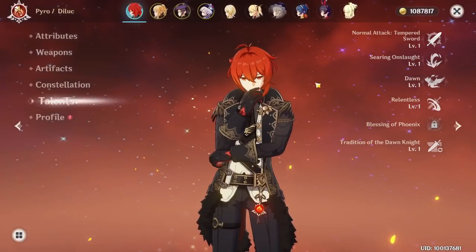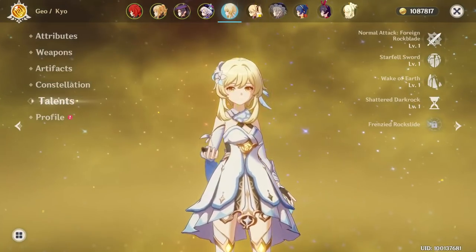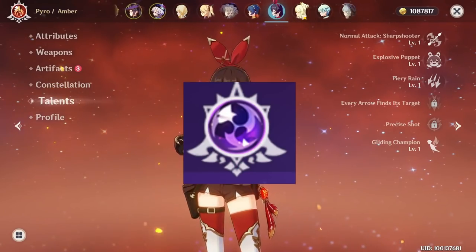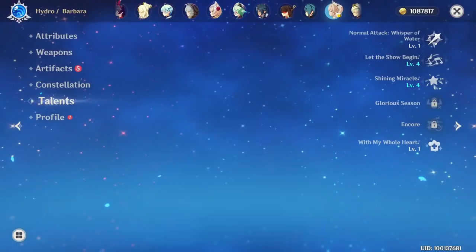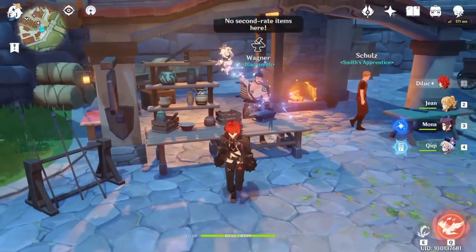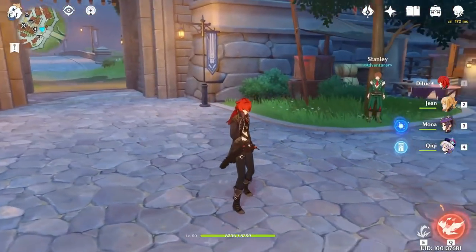As I mentioned before about elemental reactions, besides the main character who has multiple elements, each character has their own element. In the game there are 7 elements: Pyro, Hydro, Cryo, Electro, Anemo, Geo, and Dendro. You can combine elements to trigger elemental reactions, like burning, frozen, electrocharged, overload, vaporize, and much more to make extra damage or effects. I'll explain that better in the elemental reaction video.